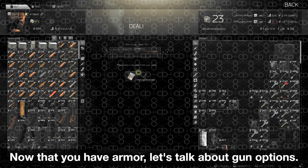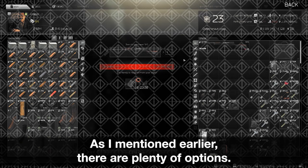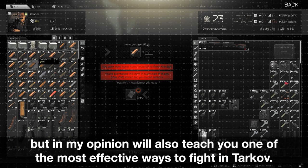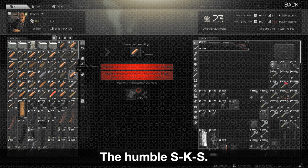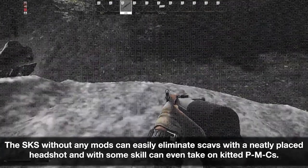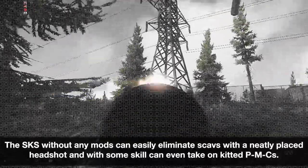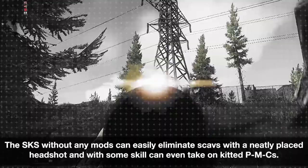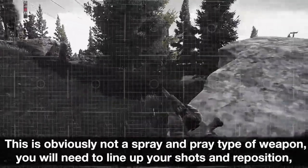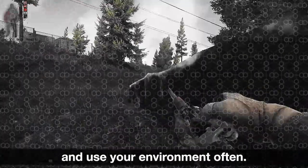Now that you have armor, let's talk about gun options. There are plenty of options, but there is one gun in Tarkov that is not only effective and cheap, but in my opinion will also teach you one of the most effective ways to fight in Tarkov — the humble SKS. Available at Prepper level 1 alongside the cheap yet somewhat effective PS ammo, the SKS without any mods can easily eliminate scavs with a neatly placed headshot, and with some skill can even take on kitted PMCs. This is obviously not a spray-and-pray type of weapon; you will need to line up your shots and reposition, and use your environment often.